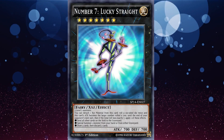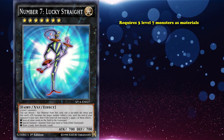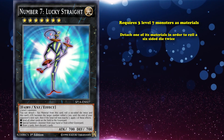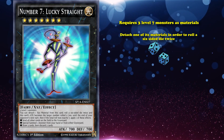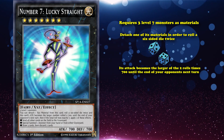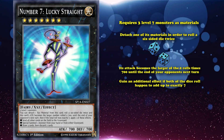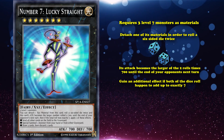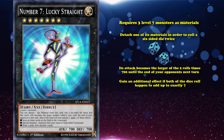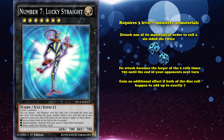Number 7 Lucky Straight is a Rank 7 Xyz monster requiring three Level 7 monsters as materials, which makes it kind of hard to bring out. Its effect lets you detach one material to roll a six-sided die twice, where its attack becomes the larger of the two rolls times 700 until the end of your opponent's next turn. You then gain an additional effect if both dice results add up to exactly seven — a 3 and 4, a 5 and 2, for example — and you get to choose one of three special effects.